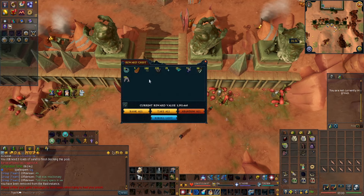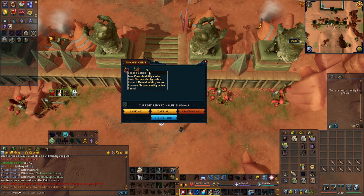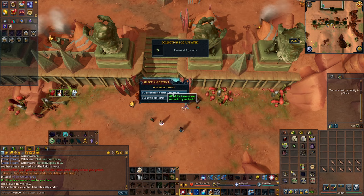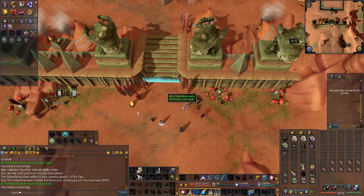I got lucky again at Yakimaru at 3 kill count and got a Mazcab Codex. I might be using that for magic with the Corruption Blast ability, as my magic is pretty good compared to my range.